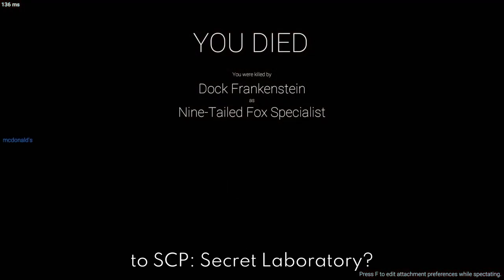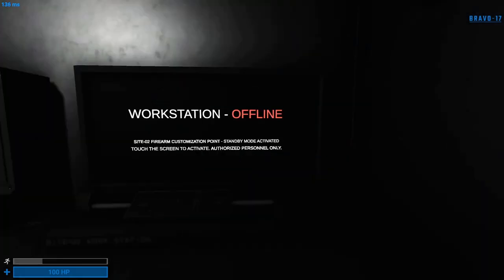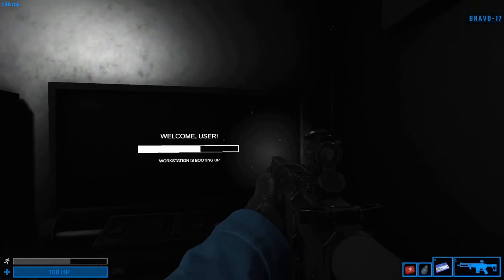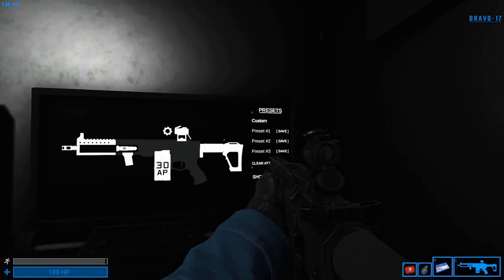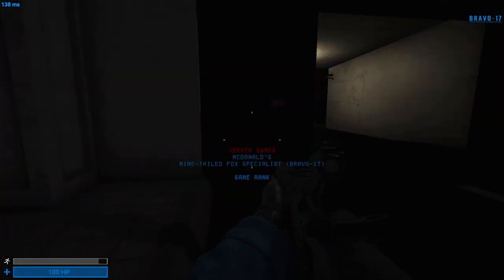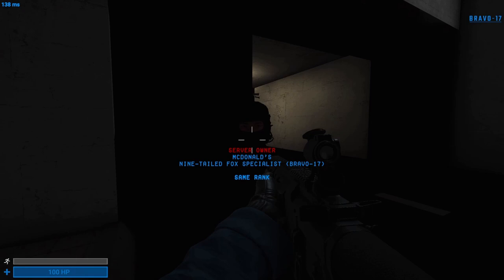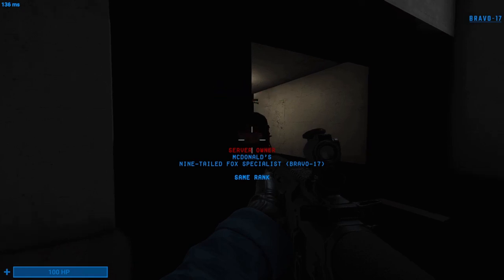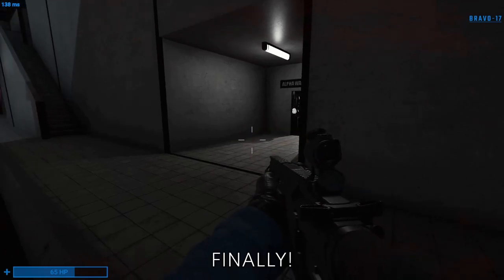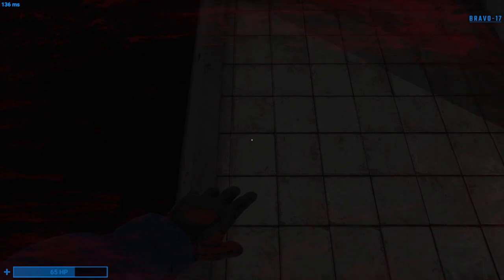We've added swag size to SCP Secret Laboratory. Interact. Weapon. Sprint. Sprint. Interact. Stop. Shoot auto. Shoot auto. Weapon. Shoot auto. Bang. Dammit. Finally. Bang. Bang. Bang.